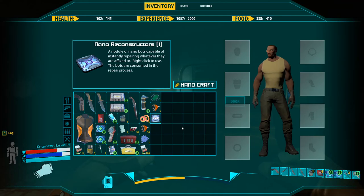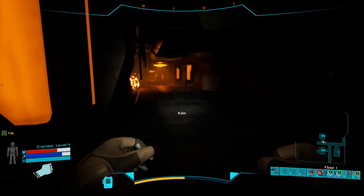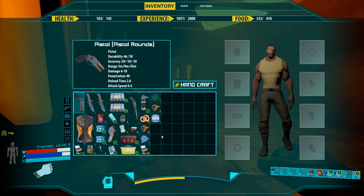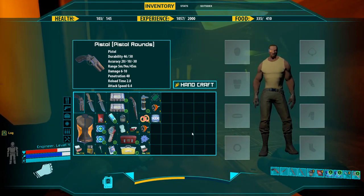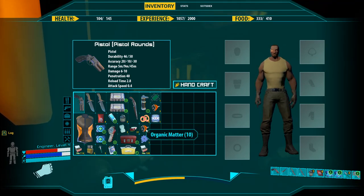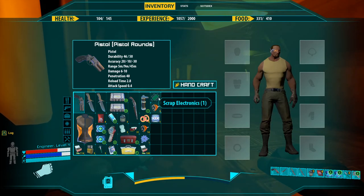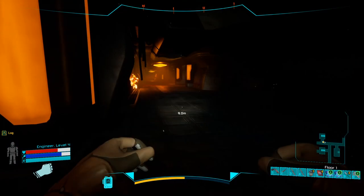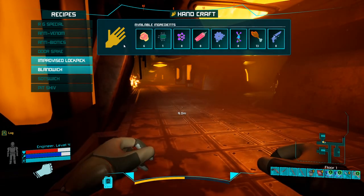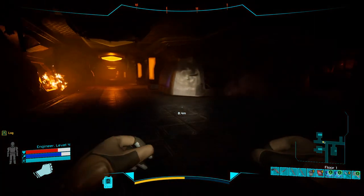Unlike the first game, you cannot do anything with moldy bread. If you played the old game, know that moldy bread, rotten cheese, and all those things are not used in crafting. What you use in crafting is organic matter, bindings, scrap metals, scrap electronics, and other materials. These are all the things you need to craft your items, whether improvising or at a station.